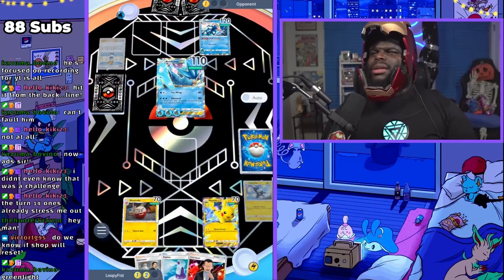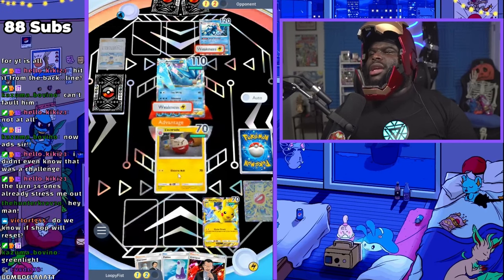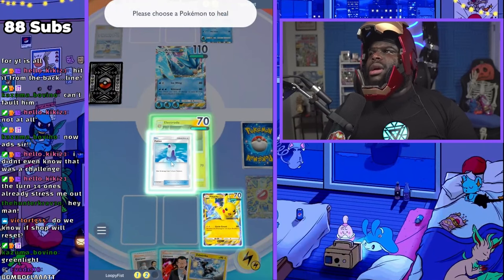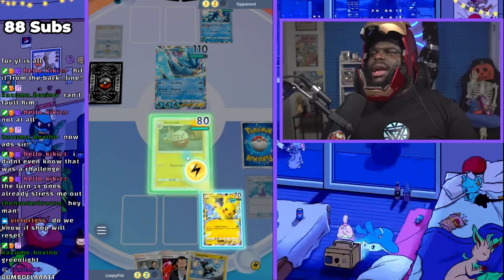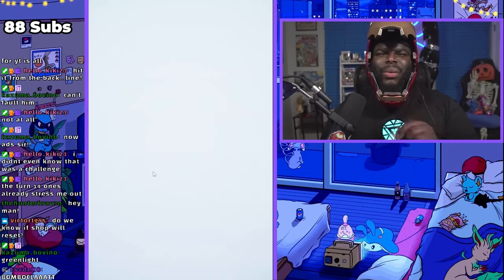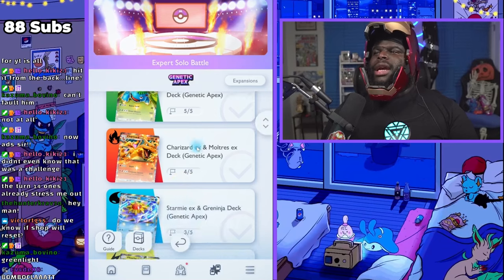Look at this — he high-rolled Misty again. Absolutely ridiculous. We don't have any Pokémon that can go out, so I'll put in Electrode since it deals more damage than Pikachu right now. If we had gotten a Sabrina we could have stalled a little bit. We can heal up to 80 health but Articuno just does too much damage — we're not going to survive the next attack. We might as well concede. We got very close. That just shows you how strong the Starmie EX deck really is — you'll even see it everywhere in ranked play.